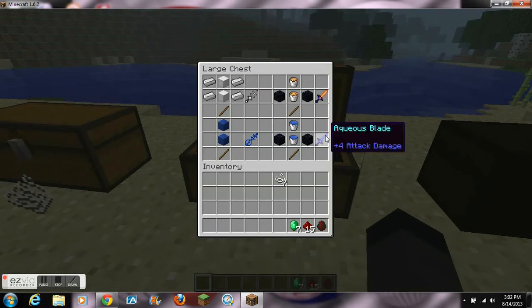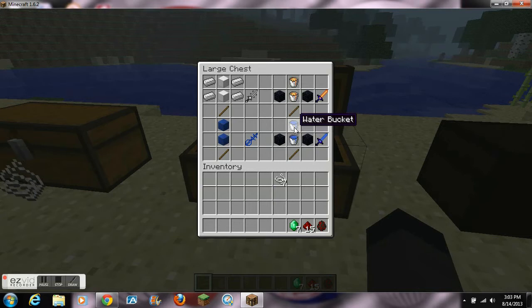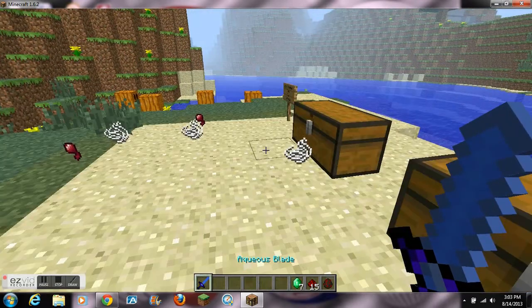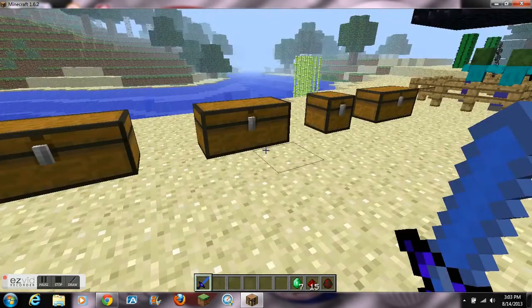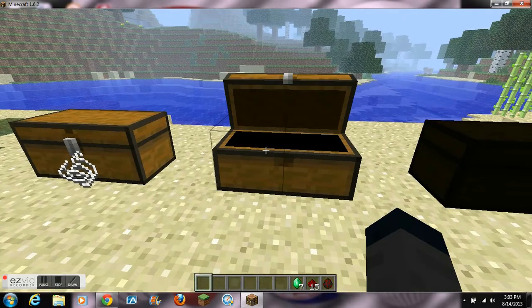The next sword is called the Aqueous Sword and it can be crafted with buckets of water instead of buckets of lava, but other than that it's the same — 2 obsidian and a stick. The Aqueous Sword has an enchantment called Ice Aura, which I'll get into later. This sword does 2 hearts of damage and has 300 durability, so they're pretty much the same thing except this one has an enchantment and is easier to craft.